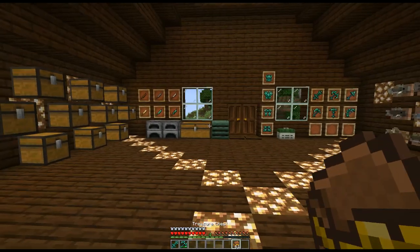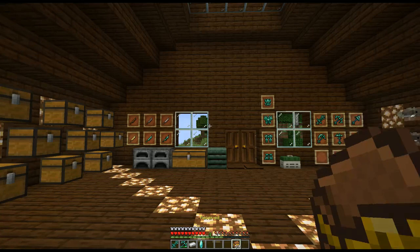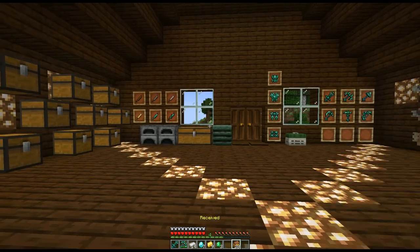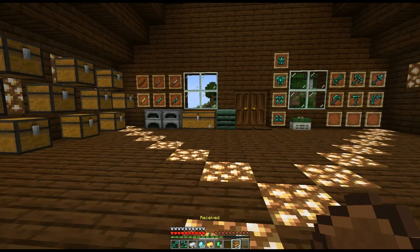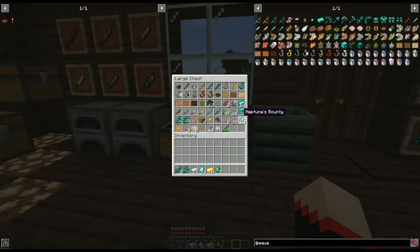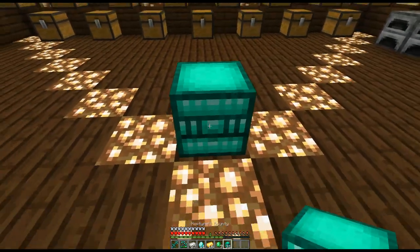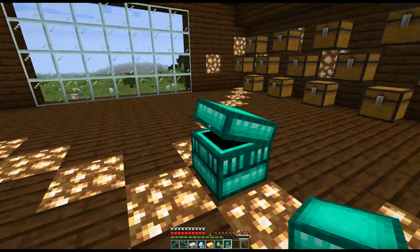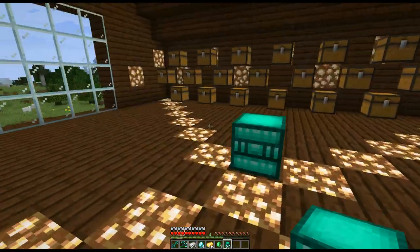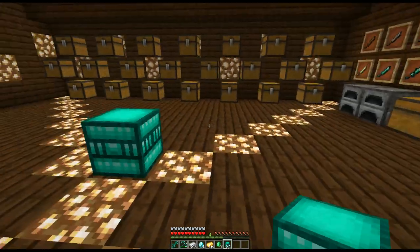The next one is the treasure chest — as you'd expect, it's even better. It has quite a bit of the same stuff but also a lot of iron ingots, diamonds, gold, and emeralds. There's one more box that won't work in creative — you have to actually fish it up — and that is Neptune's Bounty. When you get one of those, it has either gear or neptunium ingots and blocks inside, which is the only way to get that material.